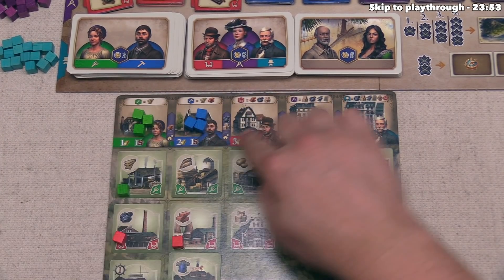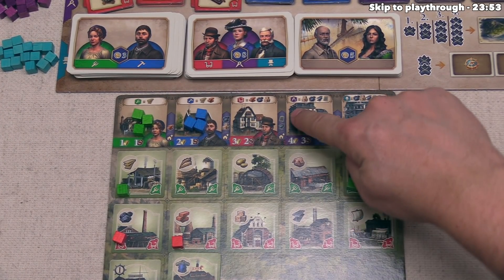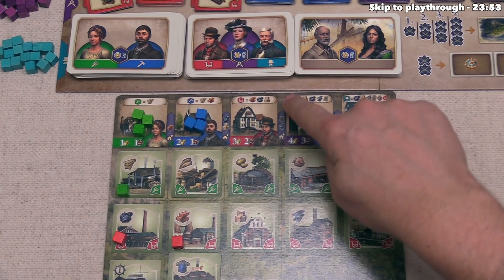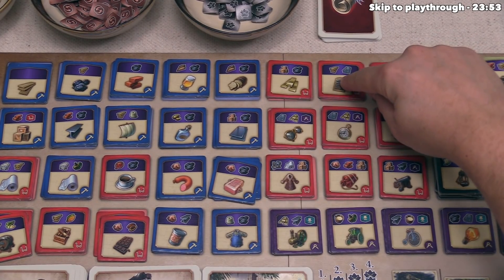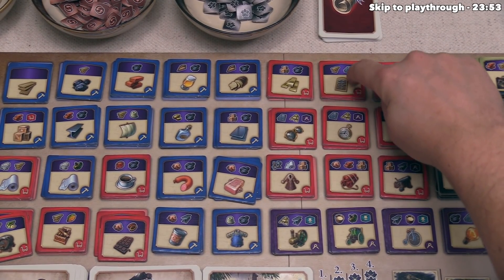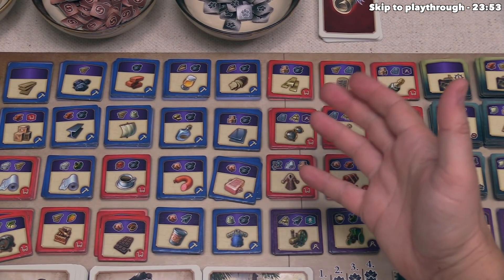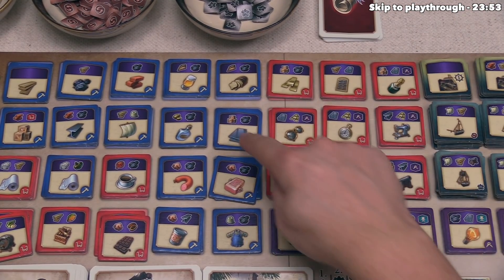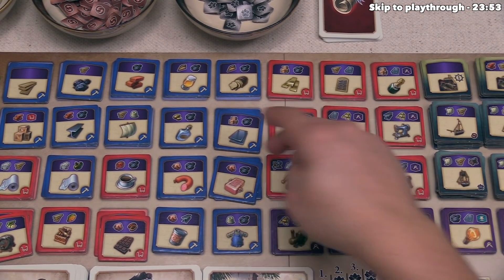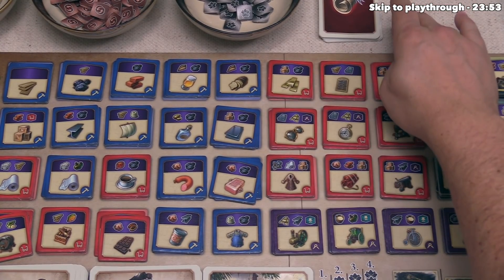Going from blue to red requires coal and cargo; from red to purple requires a window and iron. Windows aren't a resource on our starting boards — they take wood and glass to make, and glass is also not a starting resource. So to make a window and upgrade into purple engineers, somebody needs to make glass, then use that glass to build windows, which can then be used for the upgrade.